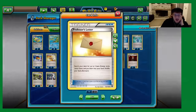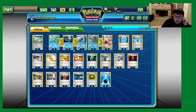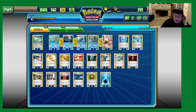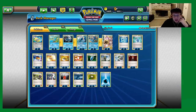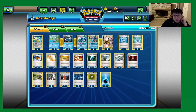On to the items. We have a one-of Professor's Letter — a nice option for searching out our Water Energy, findable via Trainer's Mail. This deck likes having multiple energy in hand so we can instantly play one down for a Shuriken. One Evo Soda is a way to get into your Frogadier — effectively a sixth search card alongside Level Ball to find Frogadier turn two. The Evo Soda is the greedier option for getting into Greninjas and Greninja Break later in the game.